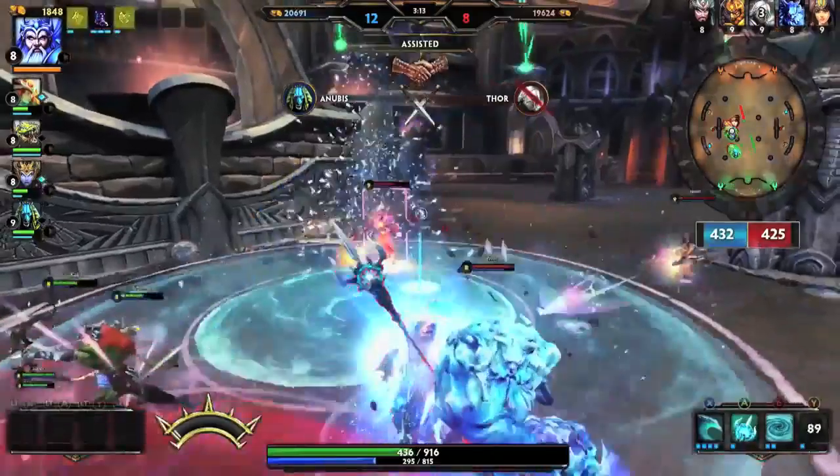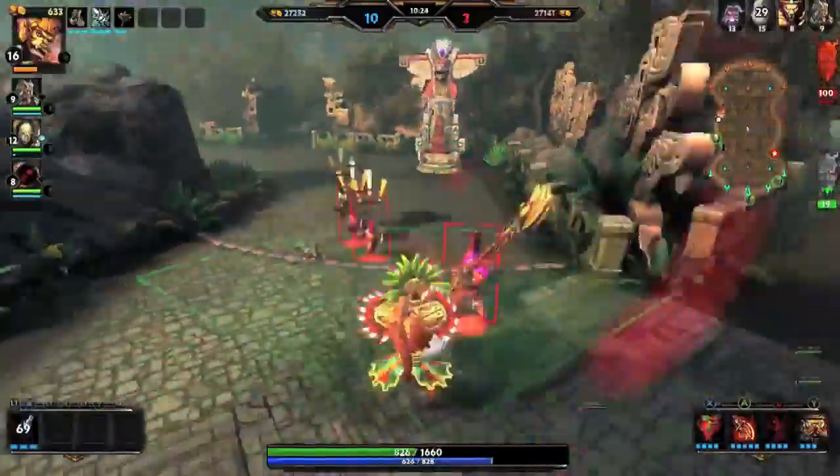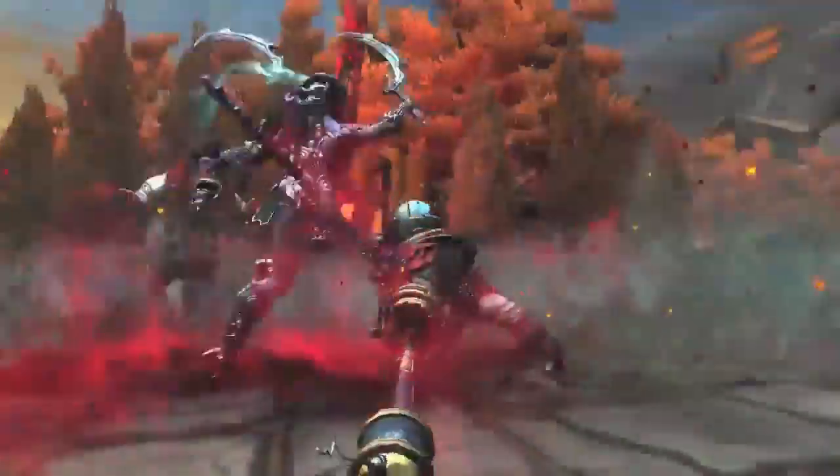Smite is an action MOBA, and for the Xbox One, action is definitely the key word. It looks and feels like a third-person action game — you get to play a god, and we have 60-plus gods, each with awesome powers to choose from.